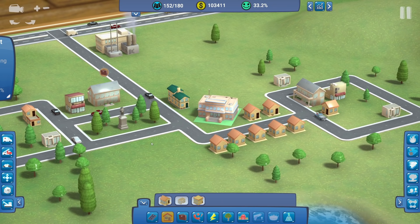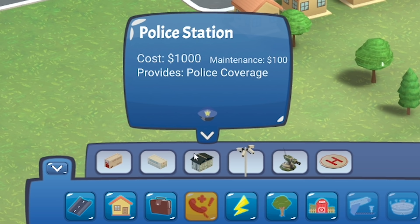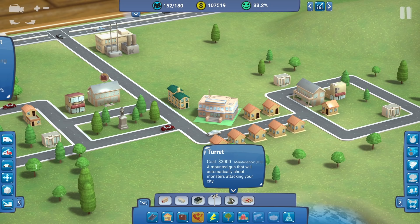This town has no emergency services, so we can come down to emergency services and choose from the standard fire station, hospital and police station. However there are some different options too - we've got a police camera which just expands the range of the police station, and a helipad we can place on emergency buildings. But this one - a turret - is a mounted gun that will automatically shoot monsters attacking your city. That's something a little bit different with this game.